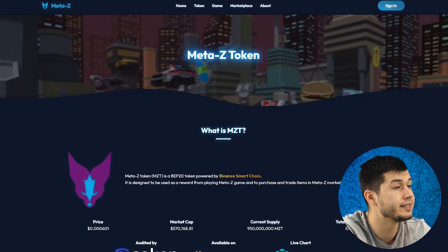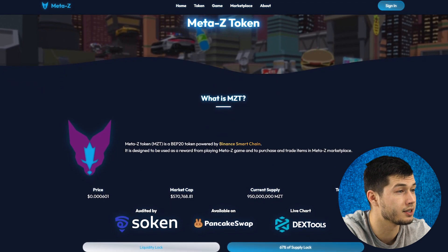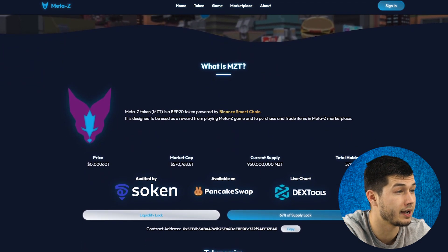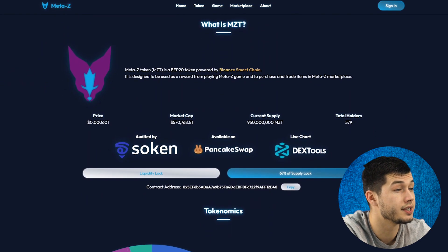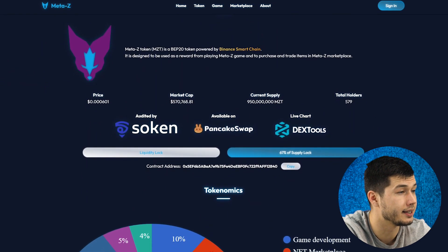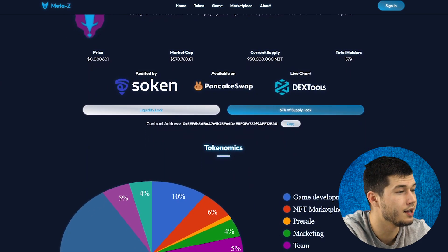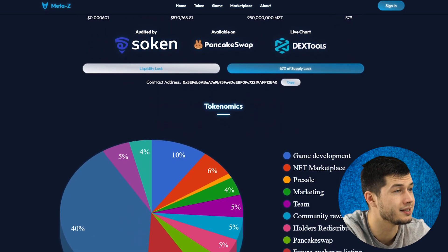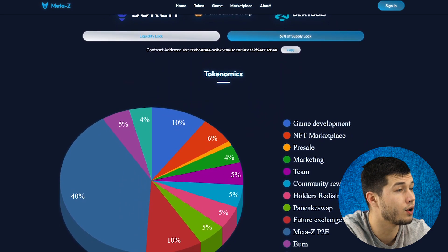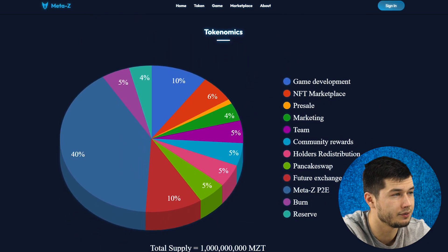The MetaZet token, MZT, is a BEP20 token powered by Binance Smart Chain, launched on January 31st on PancakeSwap. It is designed to be used as a reward from playing the MetaZet game and to purchase and trade items in the MetaZet Marketplace. Use cases include: purchasing and trading items between users in the Marketplace, earning it as a reward from gameplay, and paying transaction fees for trading NFTs.